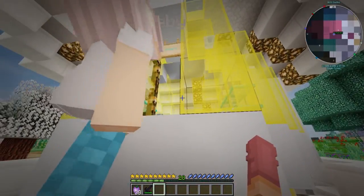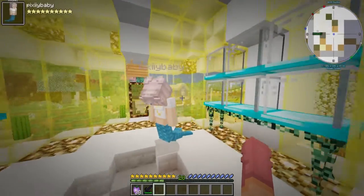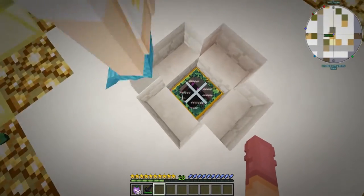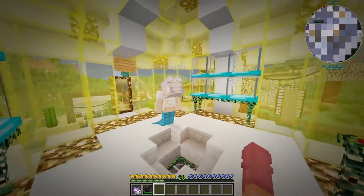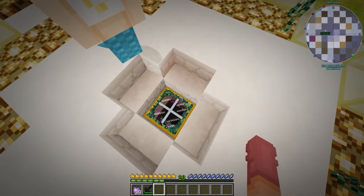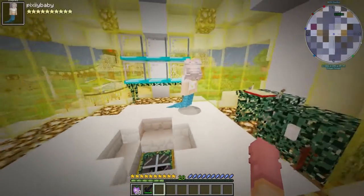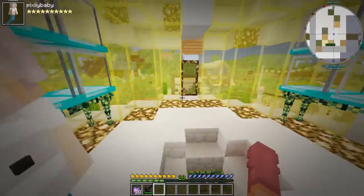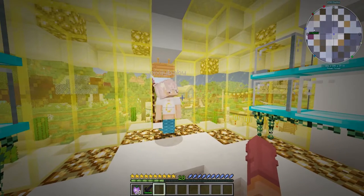In here is Pixie's magical horse adoption center. This is the portal I was talking about — I built that with chisel and bits. It looked like an actual model from the Twilight Forest mod, which wasn't intentional. So these are the diamond breeding horses, and in case I ever feel like making hybrids I can put them up here.